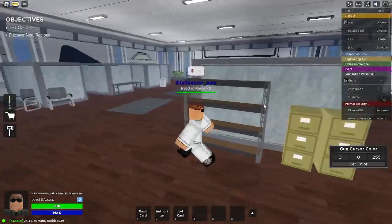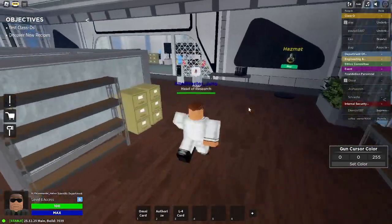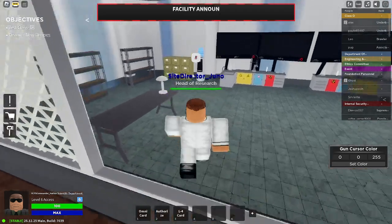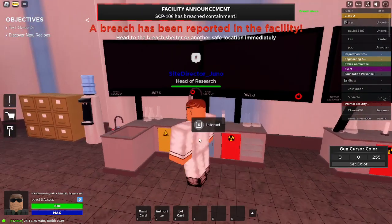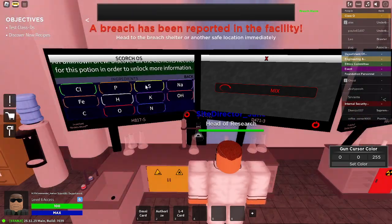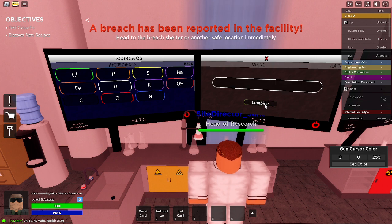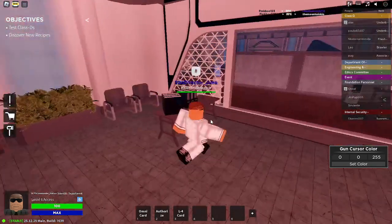As I was saying, we're on the Scientific list now and I'll show you how to play this one. Pretty much your objective is to test class D's — basically torturing them and discovering new recipes using this thingamabobber. I think you have to put C, H, and O and then mix and combine, but I'm not sure how that works exactly.